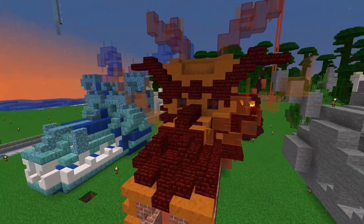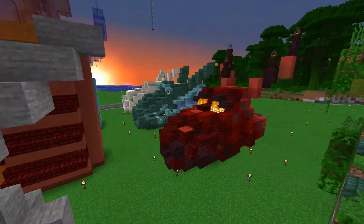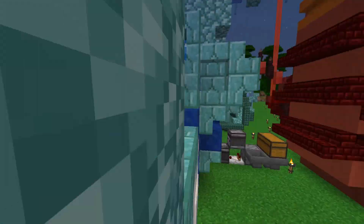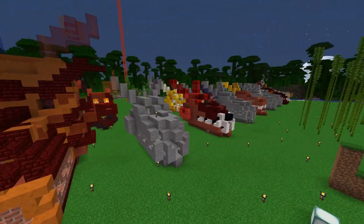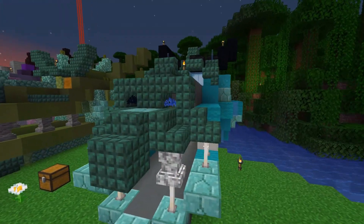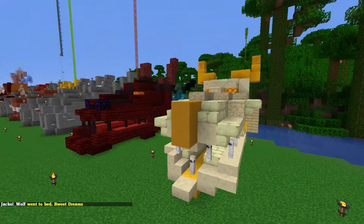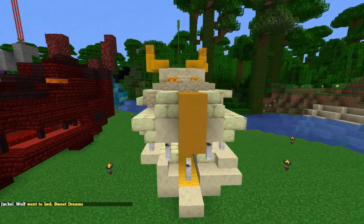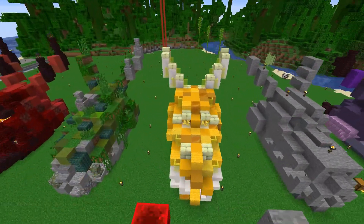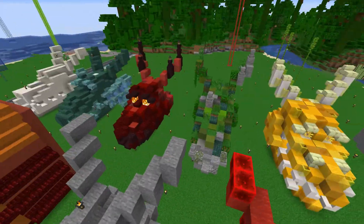This red one was done by Steampunk Miner. This one here is Hava's red dragon head. And then let's move on — this is a blue dragon head by Hava. A blue dragon head by Steam. Any other blues? Yes, a blue one down here — this is a blue one by Jelushko. Moving on: this is a yellow one done by Dream. And then a yellow one over here by Hava. And then a green one here by Hava.